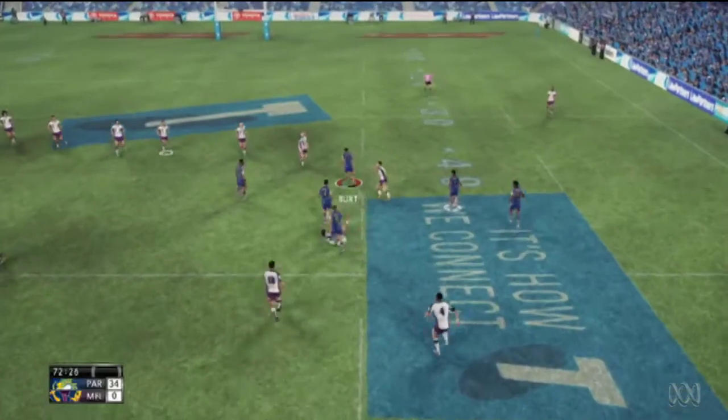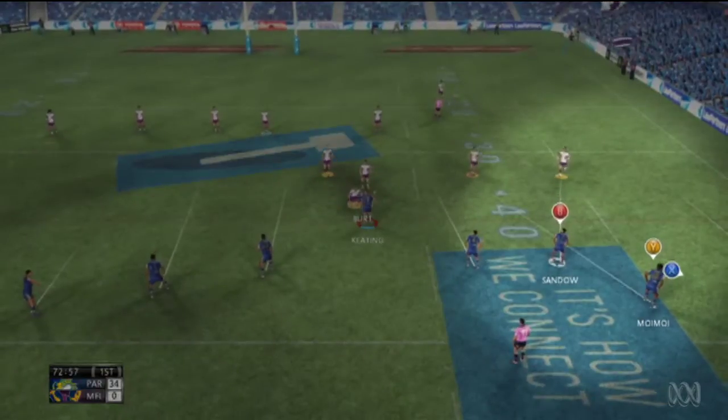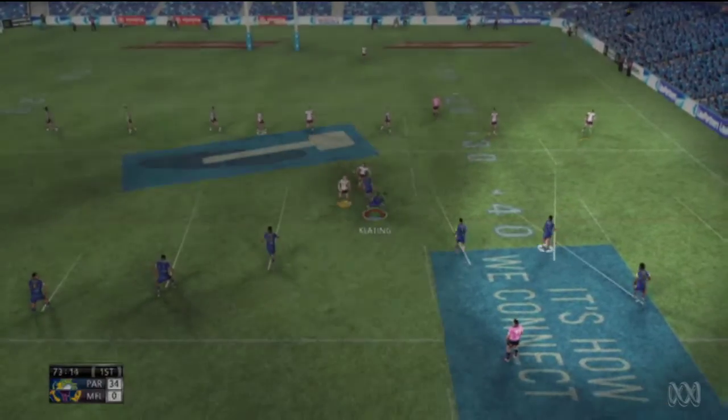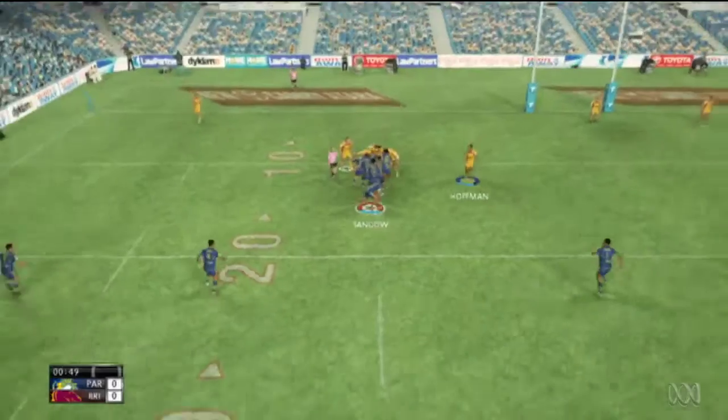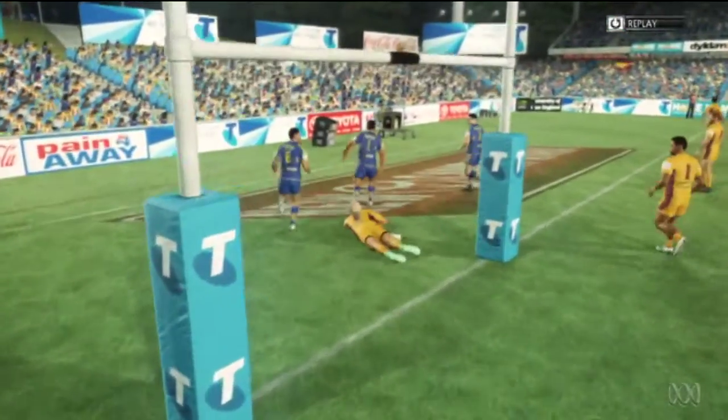Let's look at attack and defence first. To attack, you pass with the left and right bumper buttons. Holding one of these buttons down plus a modifier button will send a cut pass to a wide receiver. For hit-ups, using the right thumbstick will help you fend and break tackles, while sprint is assigned to the right trigger. The A button was used for both these functions in the previous game, which was a bit awkward, so the change is welcome. It just feels more natural now.